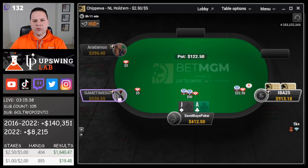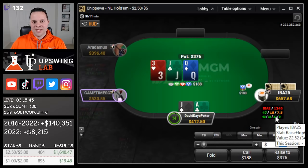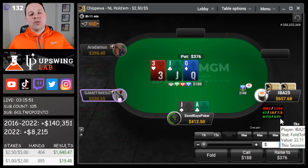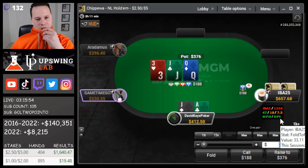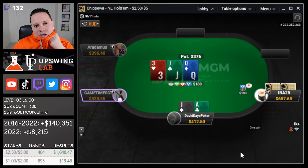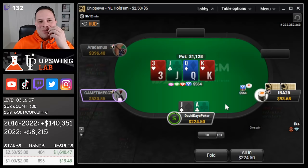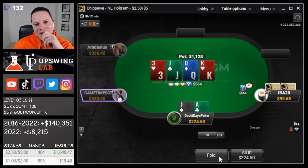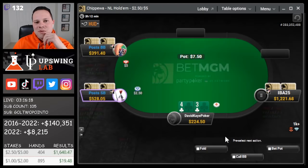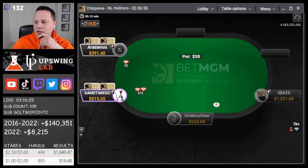Cutoff limps, button raises, we 3-bet ace-jack. Board comes queen-jack-3. They pot it — this is gross. I think I'm just gonna call to keep bluffs in and plan on calling down anything that's not a king. This player plays so aggressively; they could have queen-9 or queen-10 that beats us. The king hits the turn — the one turn I said I would fold. We do pick up a guttershot, but I'm gonna fold now even though we're getting a good price. I was planning to just call down any non-king turn, so folding the king specifically is probably okay.